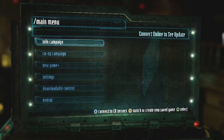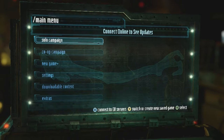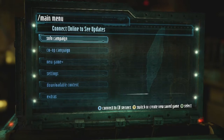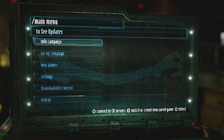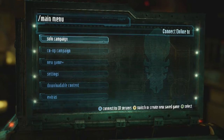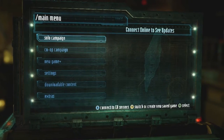Hello again and welcome back to Dead Space 3. In our last video we finally met up with Ellie and the others. However, we also met up with Danik and his goons trying to kill us. So we're going to have to meet up at the warehouse. Not to mention, I gotta change my weapon because I really don't like the way it looks or how it acts.